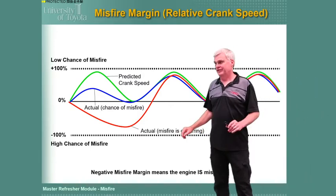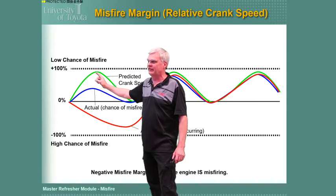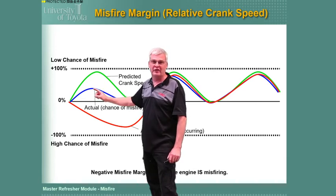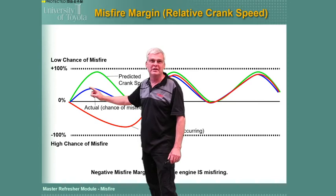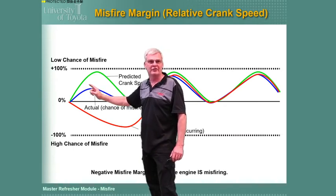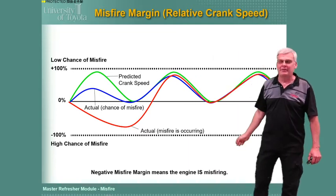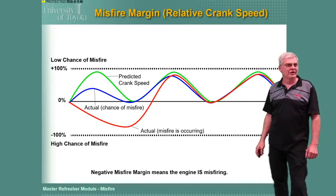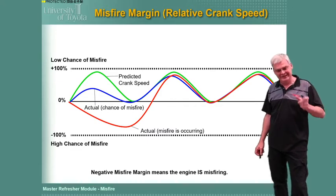Here's the quick version of misfire margin: every time a cylinder fires, I get a predicted crank speed increase — the crankshaft should speed up a little because of the power pulse. If the crank does not speed up as much as predicted, I'll get a 40% or 60% misfire margin — still positive, still firing, just not contributing as much. But if it doesn't contribute at all and I actually lose RPM, that's a negative number, which means I am misfiring and not contributing at all.